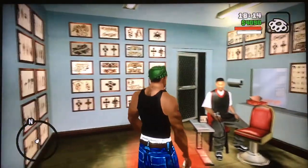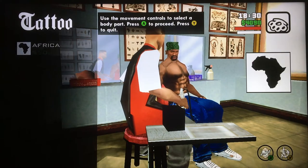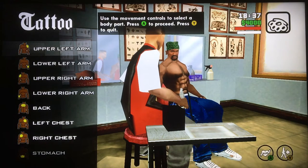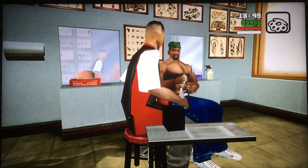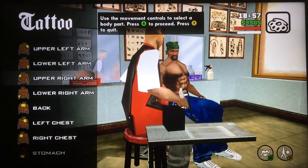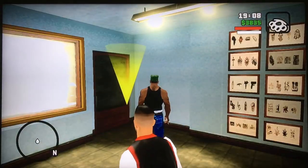I'm going to show you some basic tattoos overall. CJ sits down — you can get the upper left arm grave for $45, basically a simple cross with R.I.P. on it. Lower left arm, Africa. Upper right arm, and then lower right arm — let's go back to the upper left arm and put the grave on, then the lower left arm and put a gun, and of course then the lower right arm which is a cross. Again, these are really basic tattoos but they made playing the game and customizing things a little more interesting.